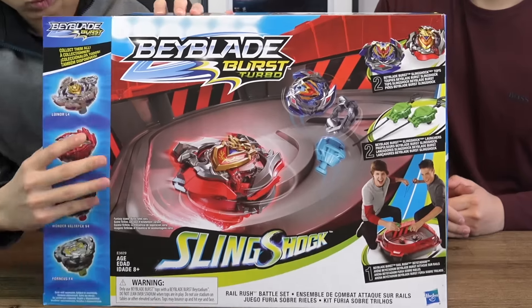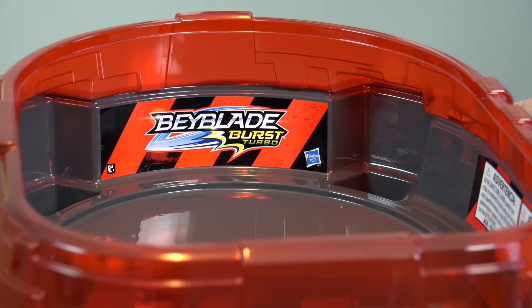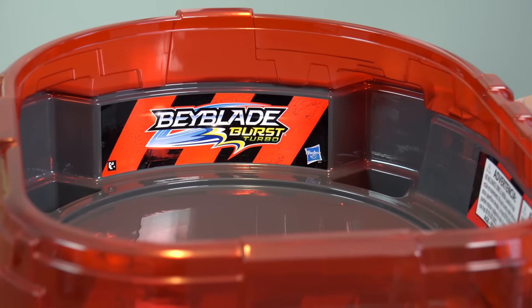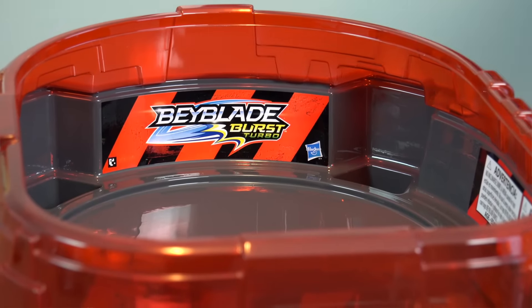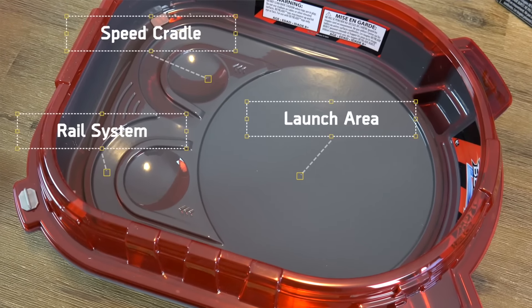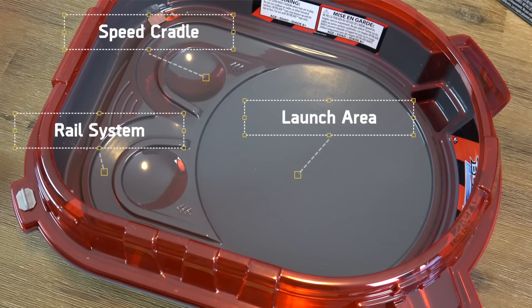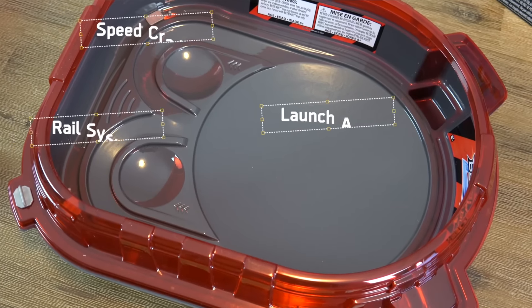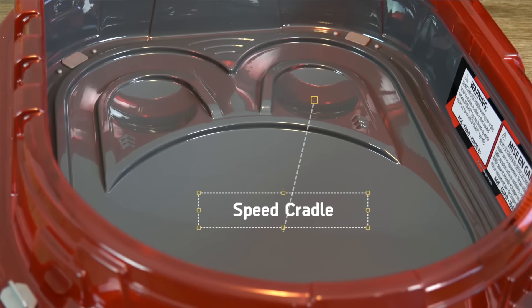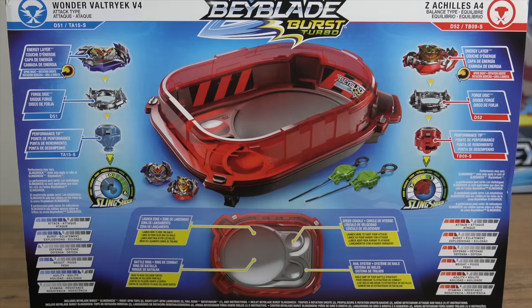Now that you know a little bit about the brand new Beyblade Burst Turbo series, let's get to unboxing the Rail Rush battle set. With this Rail Rush battle set, we get a brand new Rail Rush Bay Stadium. It has a pretty neat design because it has multiple launch zones. You can launch in the main launch zone to ride in the brand new rail system. The rails help amp up your battle and really speed things up. On top of that, we have brand new speed cradles. If you want to vary up your launch and your attacks, launch in there.